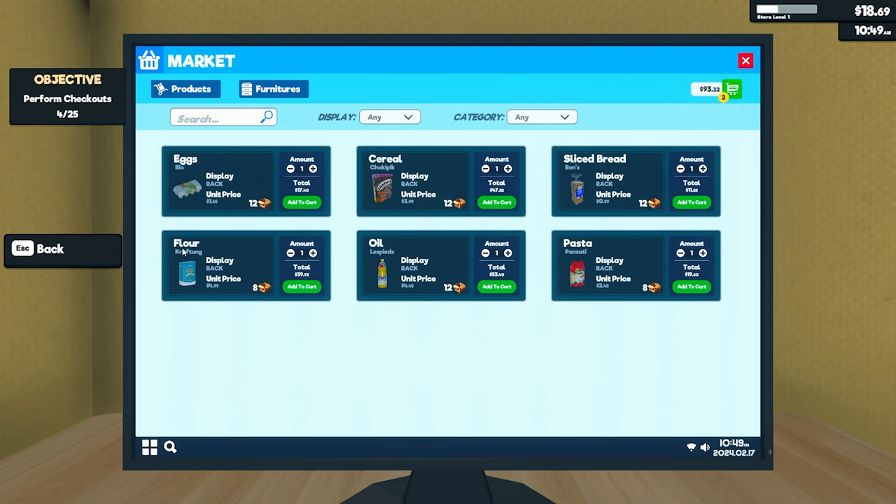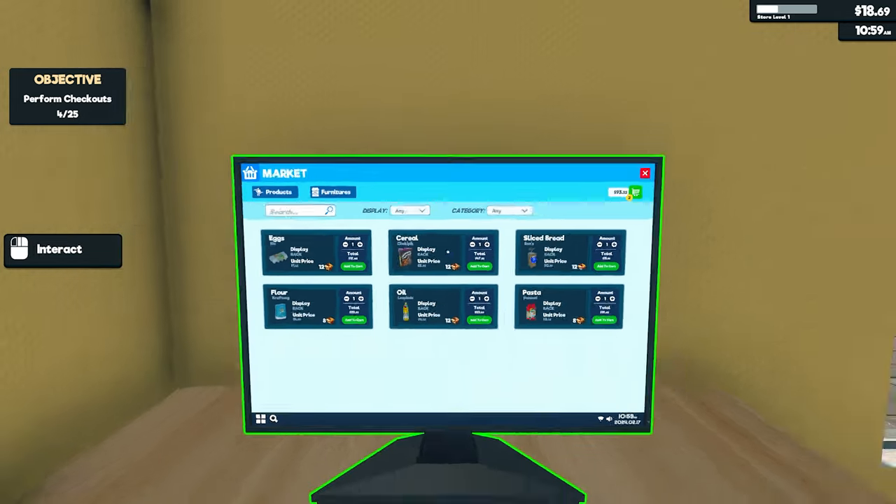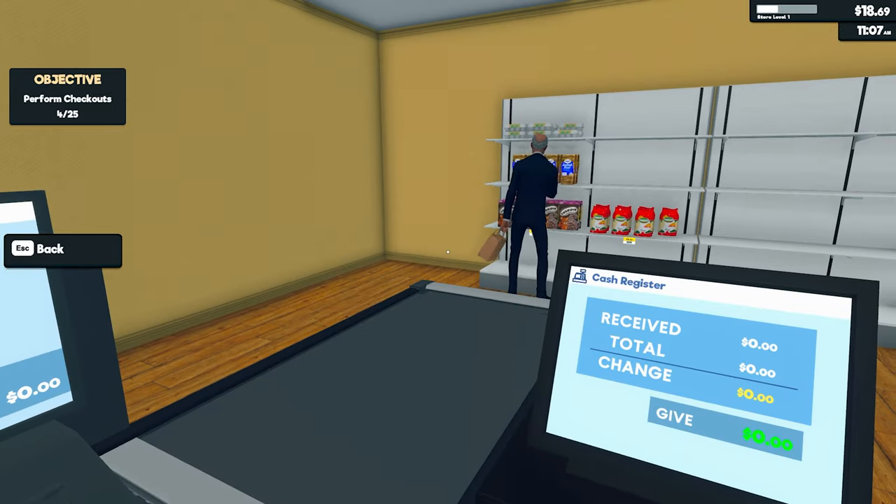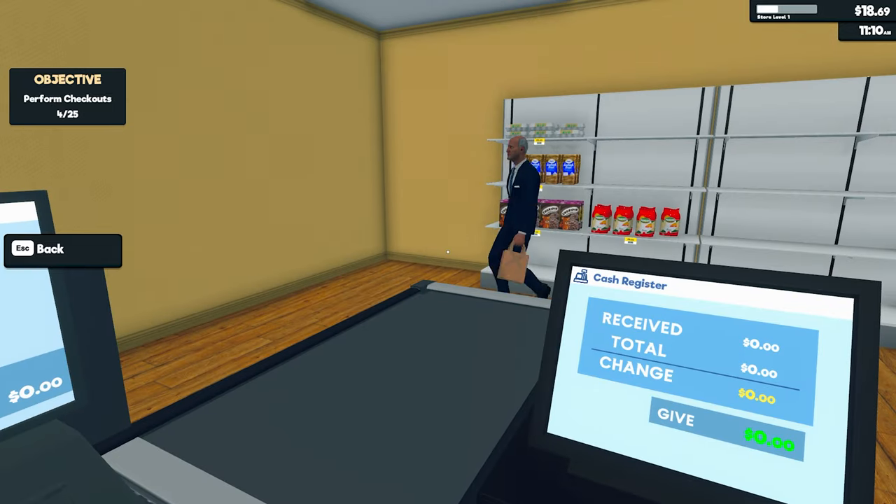Three-ninety-two - so flour for the craft display rack, and the unit price is four-ninety-nine each. Obviously later on we're going to have to get unlocked fridges and stuff to put milk and water and all that sort of thing in.